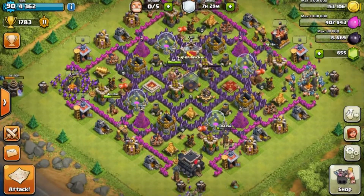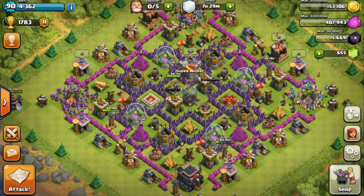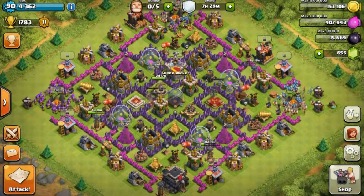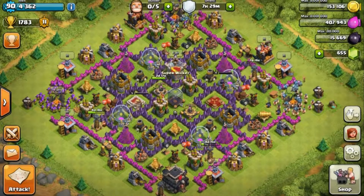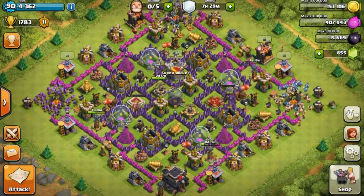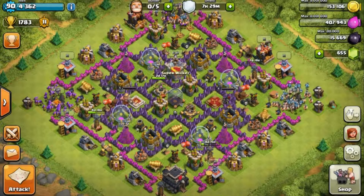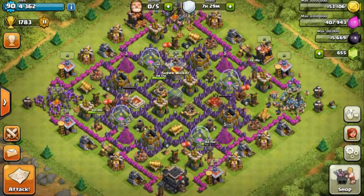Barch is another cheap alternative. I see lots of people using Giants and Wall Breakers but that's not me — it takes too long to train. I like to just go in right away. Thanks for watching guys, let me know what you think and have a great rest of your day or night — I don't know when you're watching this!